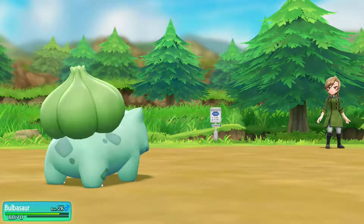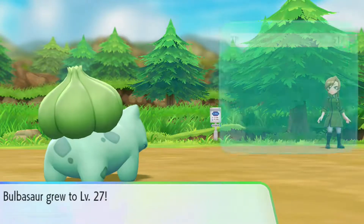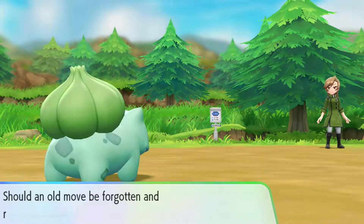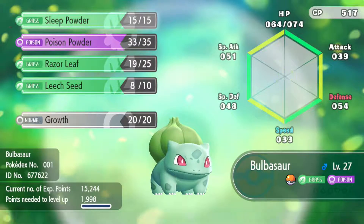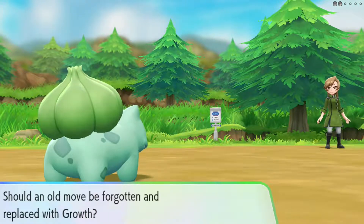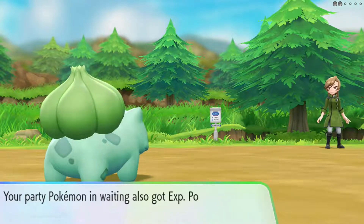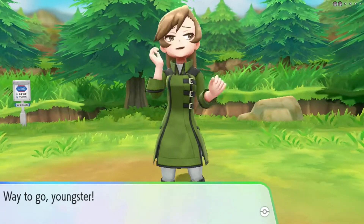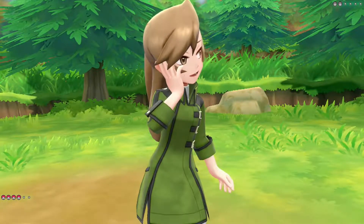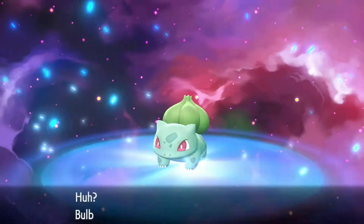496 experience points for Bulbasaur — grew to level 27. We'll stop the evolution. Bulbasaur wants to learn Growth. We have Sleep Powder, Poison Powder, Razor Leaf, and Leech Seed — I don't think I want to get rid of any of those for Growth. Clefairy grew to level 21. 2600 Poké Dollars in the bag. Going ahead and stopping this evolution — Bulbasaur is not evolving anytime soon.